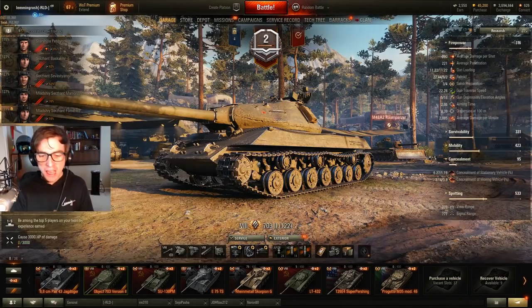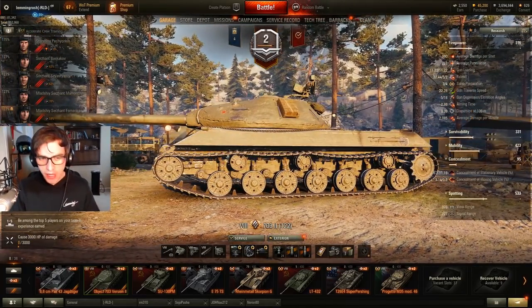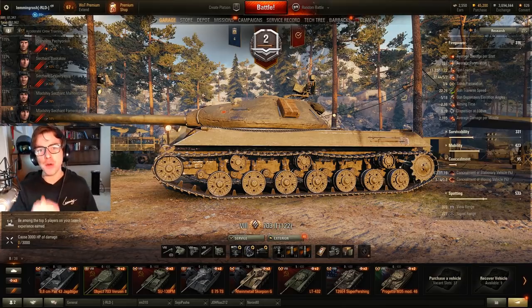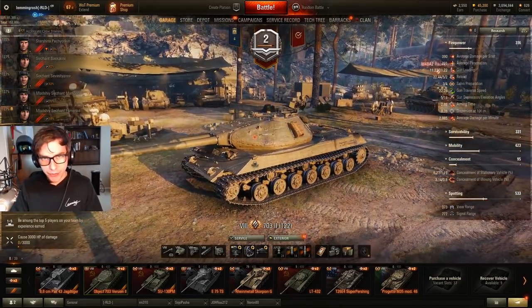Hey guys, it's Lemmingrush. Today I want to play something that's high tier. I really enjoy high tier gameplay. I think it's a lot more fun and diverse than the derp guns at low tiers. It's fun occasionally, but right now I'm not in the mood for it. So today we're going to be playing the tank with the highest alpha damage in my garage, the Object 703 Version 2.